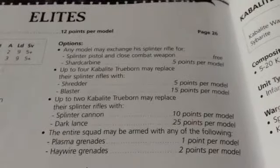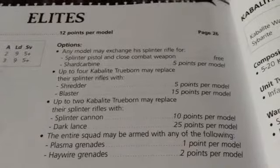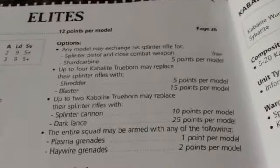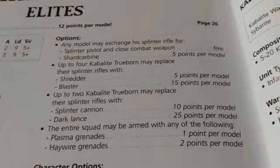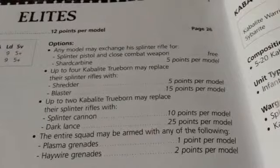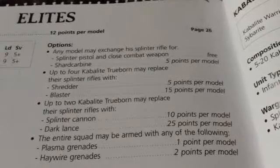Up to 4 may take Shredders or Blasters. A Blaster is Strength 8, AP 2, Lance — about 18-inch range. A Shredder is 12-inch range, Strength 6, AP nothing, Blast — you lose armour-cracking power but gain some Strength and a Blast. Up to 2 may take Splinter Cannons or Dark Lances. A Dark Lance is 36-inch range, Strength 8, AP 2, Lance. A Splinter Cannon has two profiles — both 36-inch, Poison 4+, AP 5 — either Assault 4 or Heavy 6; move and fire 4 shots, or stand still and fire 6.